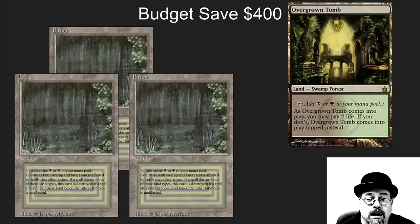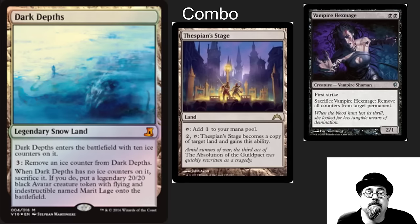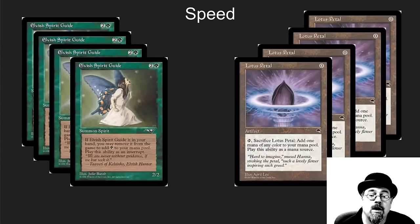The combo is super simple: Dark Depths has a bunch of counters on it, and if you get rid of those counters you get a 20/20. Instead of spending three mana for each counter, Thespian Stage can copy Dark Depths and then have no counters on it, allowing the trigger to go off and give you a 20/20. Vampire Hex Mage is the old-school way to do the exact same thing, and both enablers are in this deck.